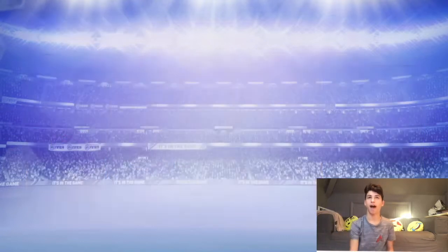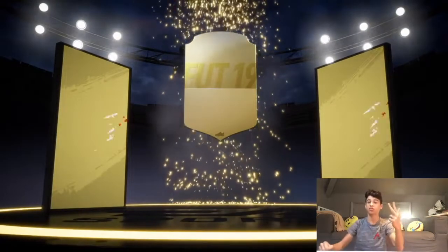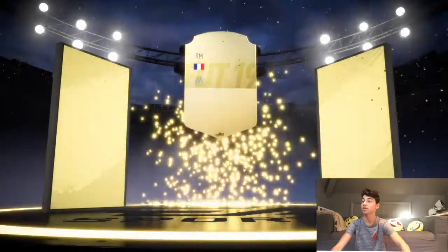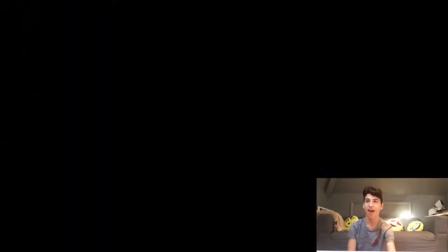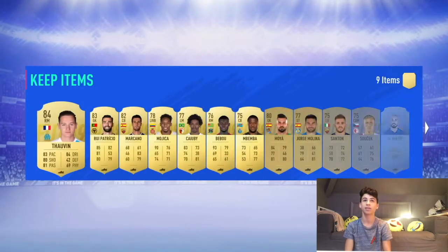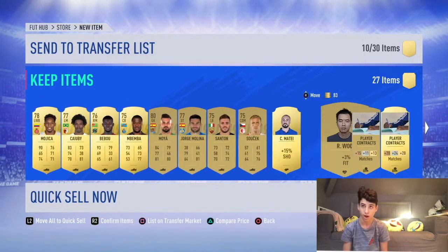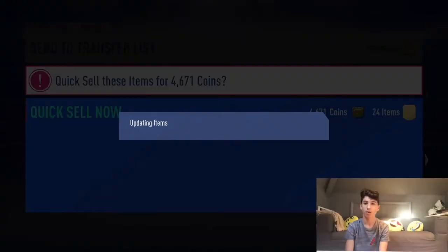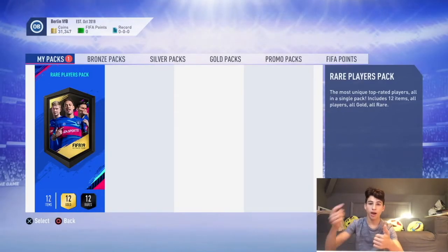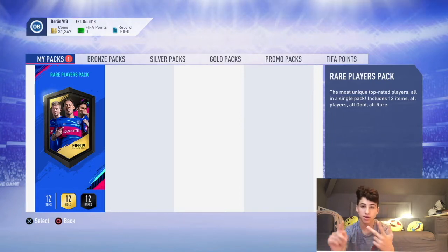Let's get on to the two better packs. The penultimate pack is the mega pack. I've got two boards so far, can I make it three from three? Yes it is - that's three boards! French right mid Talvin, that's another 84. This is sick, these packs have been really, really good so far. Another board from Rui Patricio - that is very good. I'll take Marcano as well. So I have got five boards overall, highlights being Talvin, Sule and Benzema - I've got three 84s.